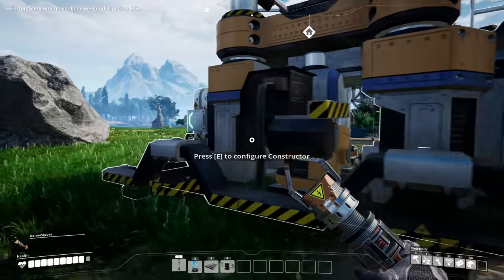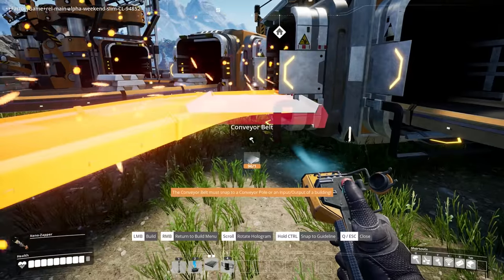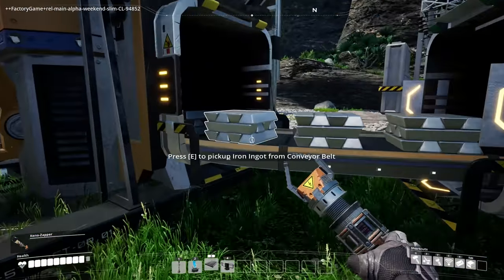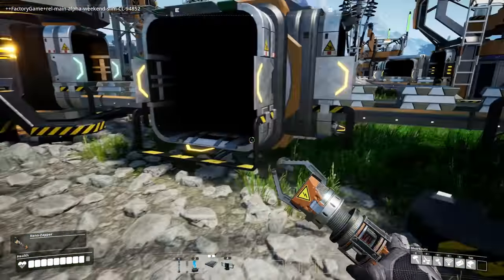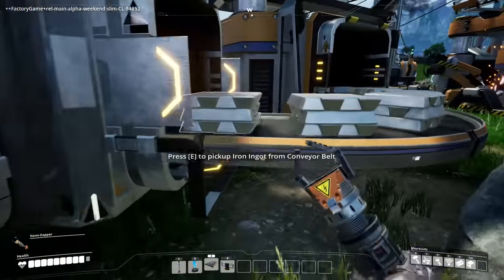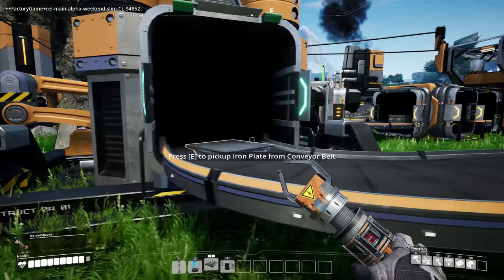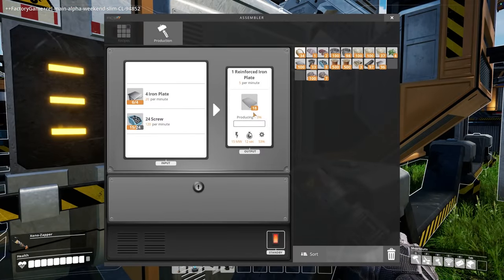So we could have double the amount, even though we don't really need it. Look at all these screws. Okay, I moved the smelter around to get myself a little room, and now the iron ingots are still being stopped right here. I could split this again, feed this somewhere else. Regardless, we got a bunch of iron ingots going out here, merging into this one. And now the flow is way increased. These iron plates should be produced twice as fast now, and then these can be produced faster.